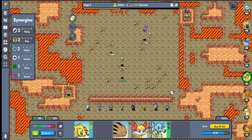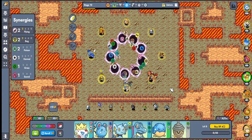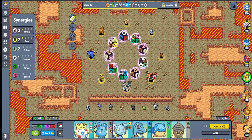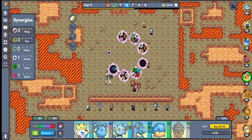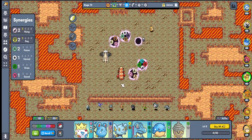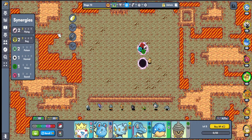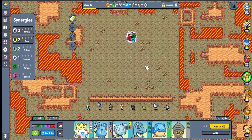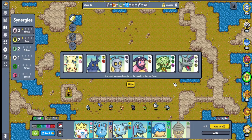Ice also got buffed — we actually had a really good ice game on stream the other day. There's a Rock portal right here, a Ghost one right here, and my Bug one right here. All right, we'll play a bug game — it's fine, we will play a bug game.